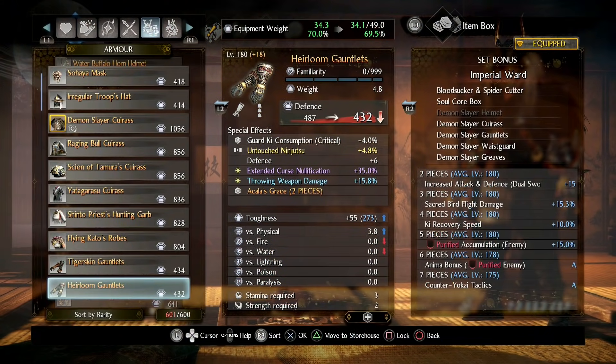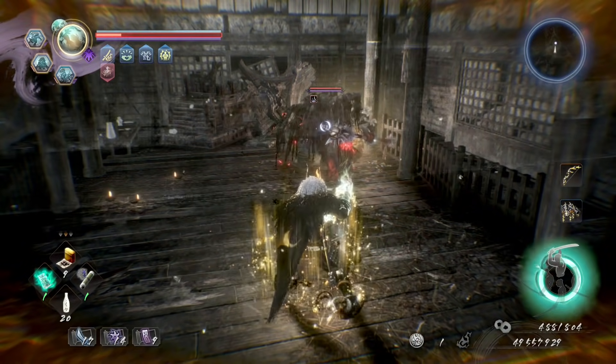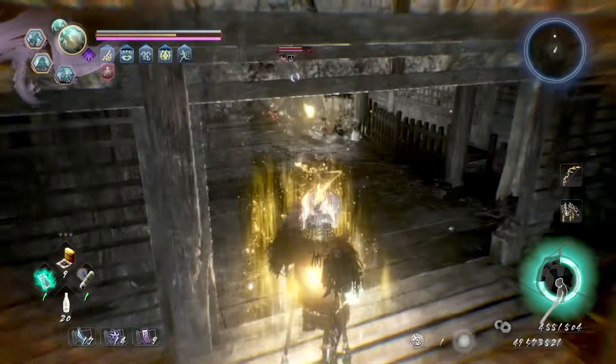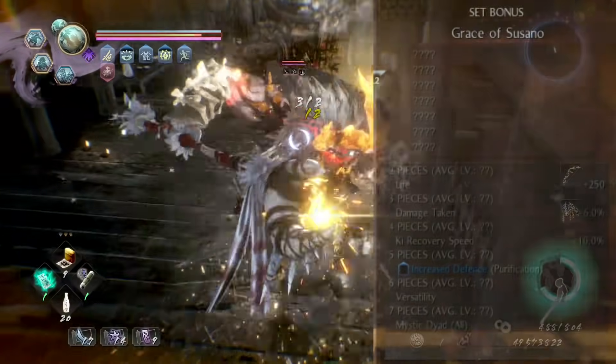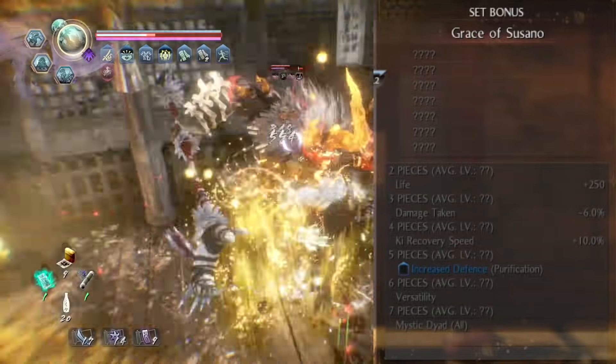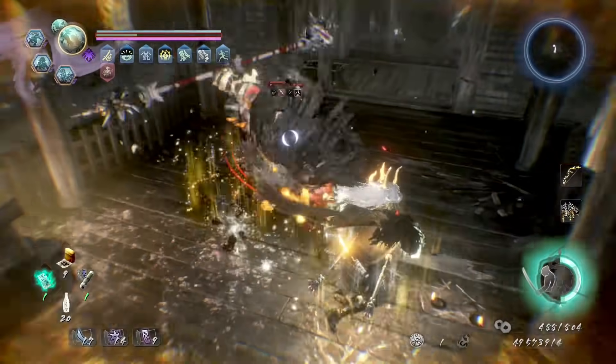Tip 8: look out for the new grey set bonuses on Ethereal gear. You might also get lucky and find a grey set bonus transfer stat, so that you can start building toward making the most out of this in the short term. At the moment my plan is to keep with my current build for the time being, but if I can gradually build up to using three pieces of the Grace of Susano bonus as a secondary set, it will mean I can get a further reduction in damage taken and ki recovery speed bonus, which I really need at the moment.